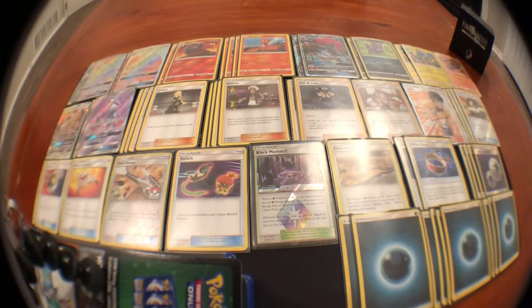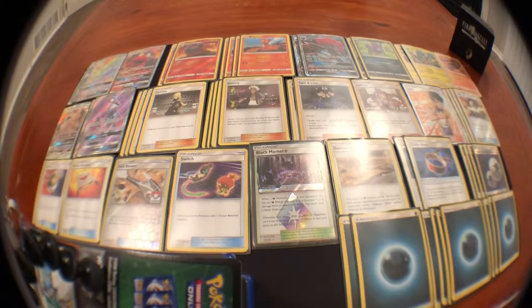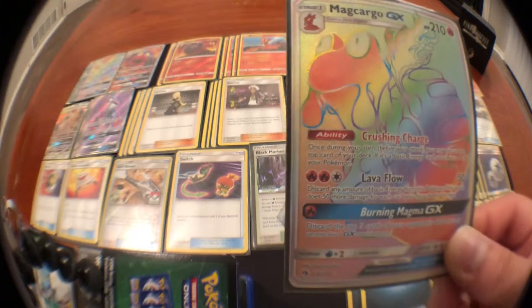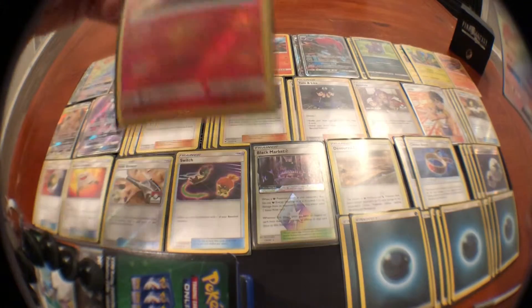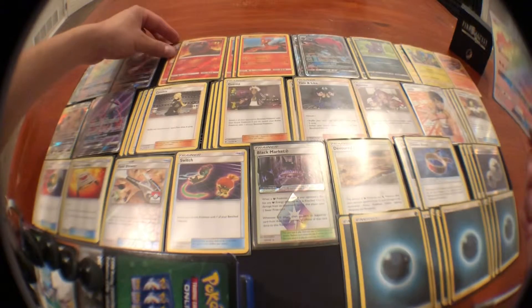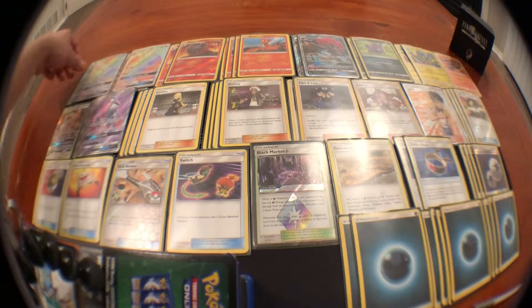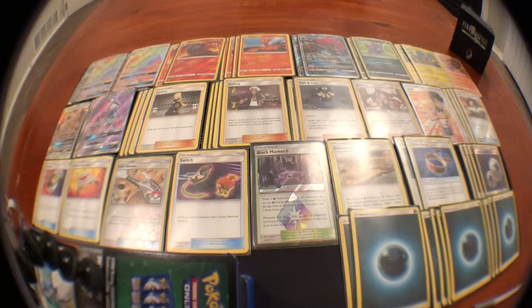Hoopa is your main attacker. Your backup engine is Magcargo GX and non-GX Magcargo. You're never really gonna attack with this because we don't have Fire Energy, but Crushing Charge is super cool when it's paired up with Smooth Over. You Smooth Over for a basic energy card, mainly a Dark, and then Crushing Charge allows you to put it on any of your Pokémon — not just your bench, any Pokémon, including Hoopa GX up front in the active.